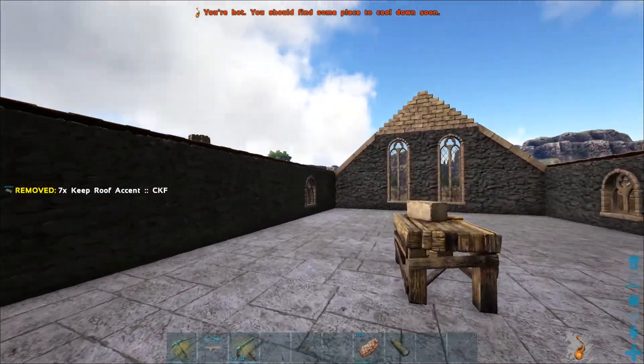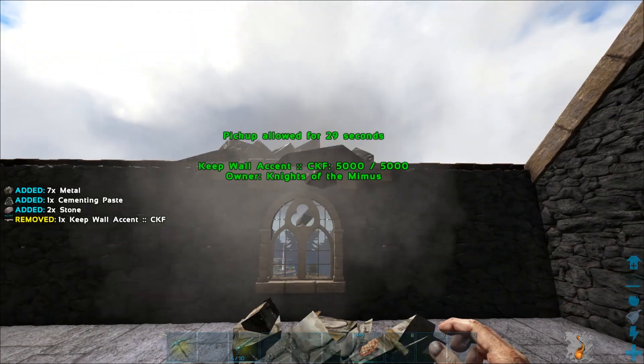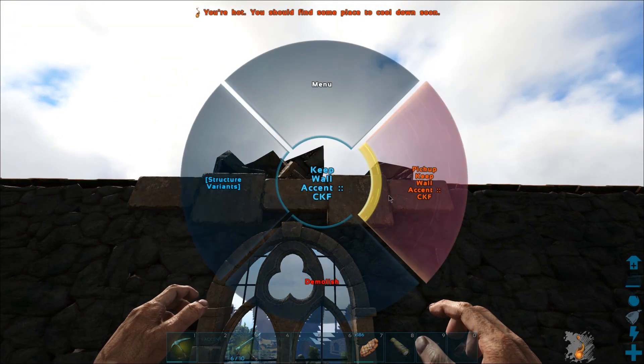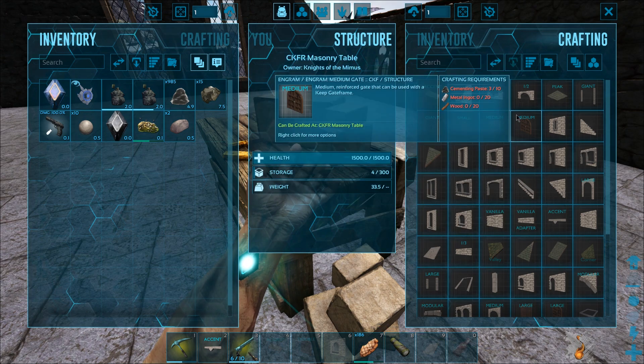We've got a little bit more work to do here. Definitely some more collecting, and I need to do that now. Maybe we'll consider using... oh, that breaks the accent piece. Oops. Didn't know that would happen. That's kind of annoying, but I think I might have enough stuff to be able to craft another one of those in here though.